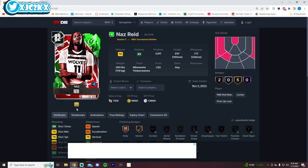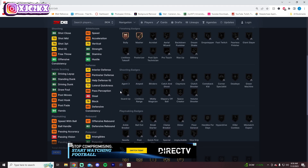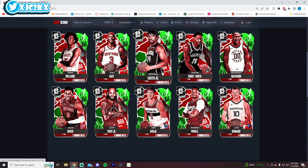Naz Reed is another guy I think is likely to be very interesting. He's already got pretty good interior, decent block rating, good dunking and shooting. Speed-wise, 62 is not horrible. I think he's going to be a versatile defender who can stretch the floor and have some athletic ability. If the Timberwolves play well, he could get a couple good evos and really turn into an absolute budget beast.